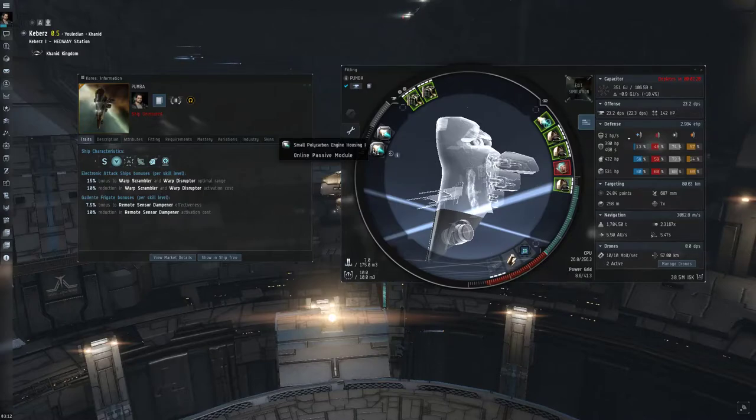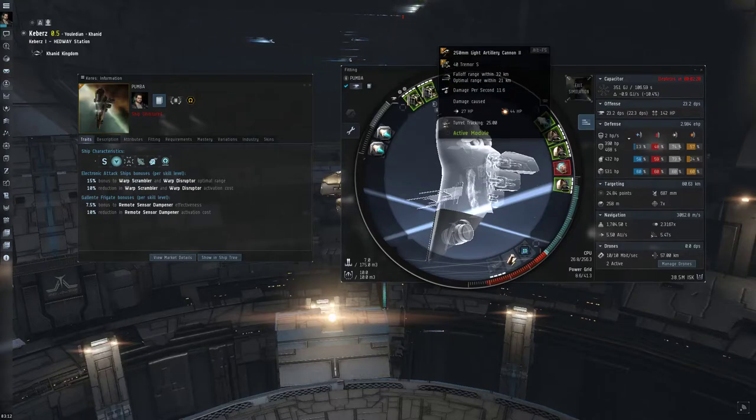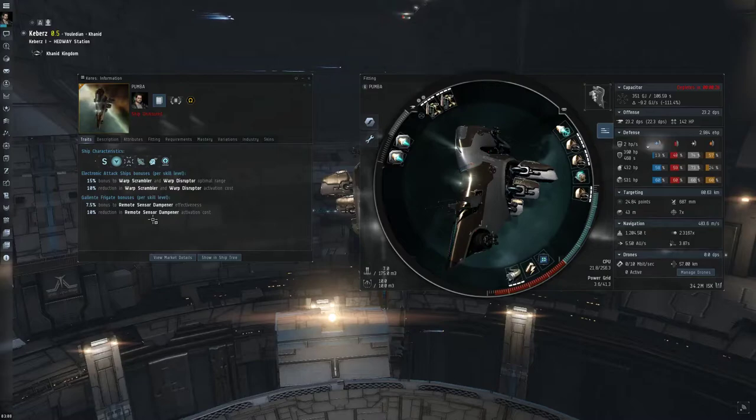We've got two small polycarbon engine housing rigs down here, and that's just for speed again. I've thrown in some artillery here - you could change this, it just allows you to throw a bit of extra DPS onto the target. Another good option would be autocannons because they'll help you take out drones. If a pilot puts drones on you and you damp out that pilot, the drones are going to continue locking you, so the Keres can have issues getting rid of drones. I'd definitely consider using some type of anti-drone system in the highs.